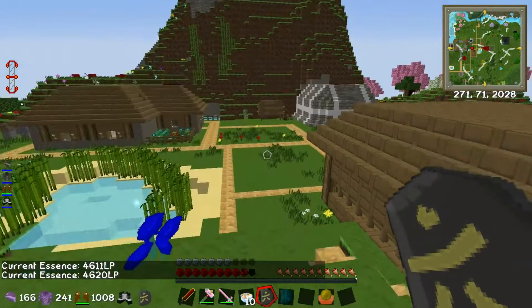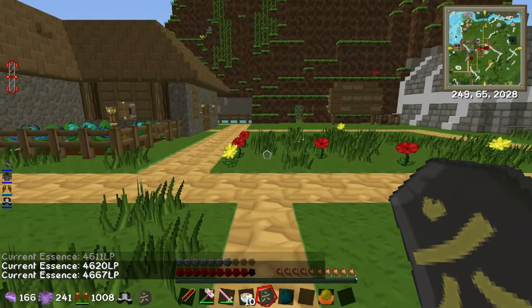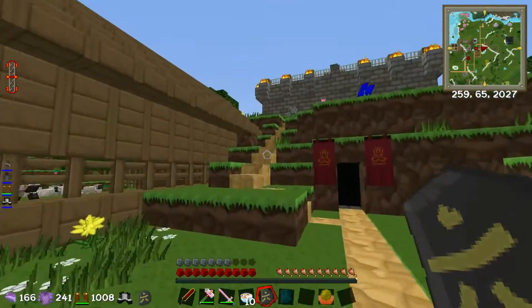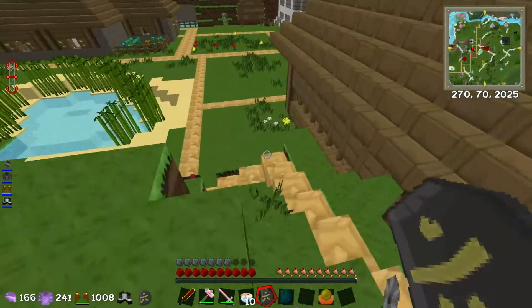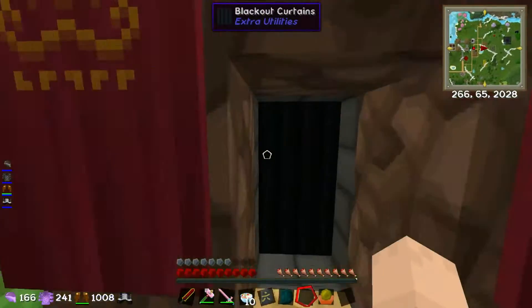4,600 - slowly going up. Over time as I see more mobs, I will make safari nets - multiple-use safari nets - and I'll capture those witches like Pokémon and just put them in my witch pen. Witch pen! It's cool. So there we go - that is how I have got unlimited blood.